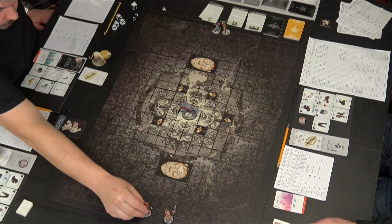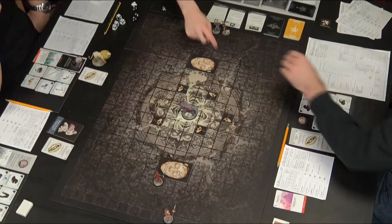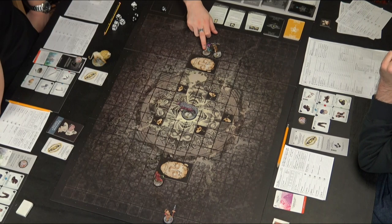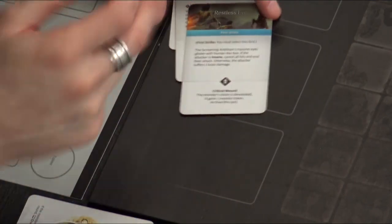Kane moves toward the quarry to hide behind the stone face. We discuss whether to climb on top - it takes a combat action - and decide to wait a turn. Instead we pre-plan the hit location deck: we have Restless Shoulder, Restless Eye, and Fairy Throat. We put Fairy Throat last because it has a chance of killing the antelope outright, so we want that opportunity available.